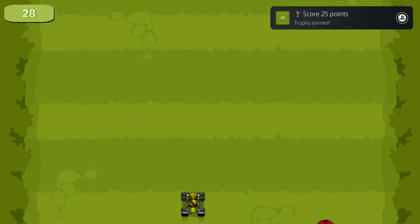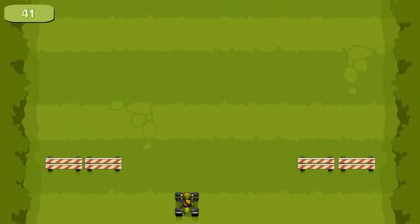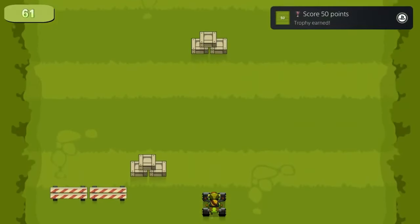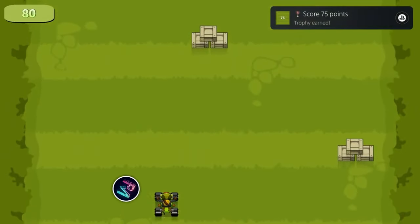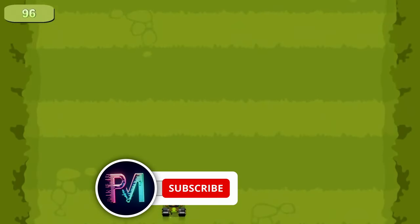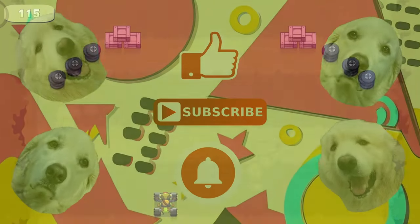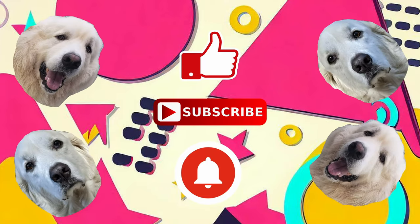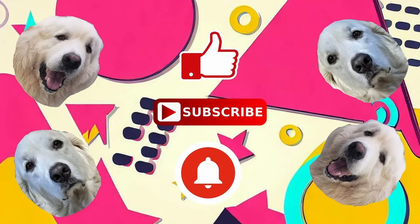That'll do it for me, everybody. Those are some of the games on sale right now for the Essential Picks sale that goes until July 17th. If you plan on getting some, or all, or none of these games, or if you already have them all and now wish you had waited for this sale, let me know in the comments. Leave a like if you enjoyed the video, and subscribe to the channel for more sale info and trophy hunting content. I'll see you next time.